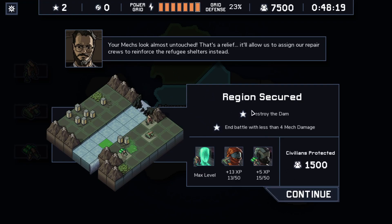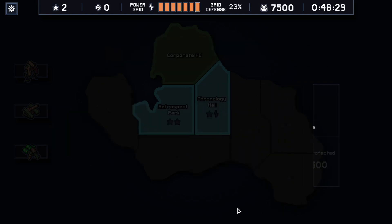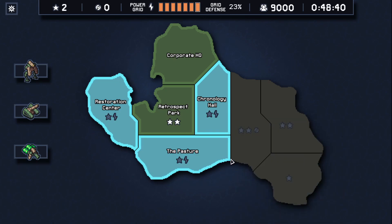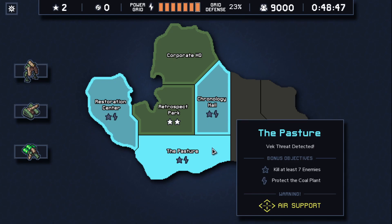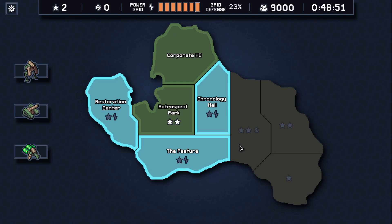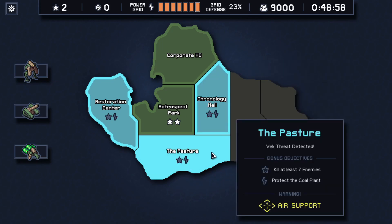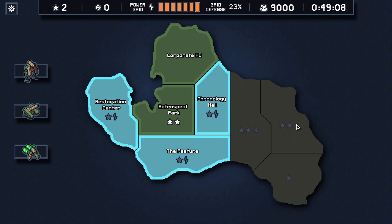Your mechs look almost untouched — that's a relief. It allows us to assign repair crews to reinforce the refugee shelters. That refers to the end battle lesson for the side objective — that's another easy mission. Here we get 'kill seven enemies by the cold plant' — actually risky. Since we'll probably forget the time pod, we lose perfect island anyway. But we could do tidal waves — yeah, that makes more sense. Air support will provide a lot of kills.